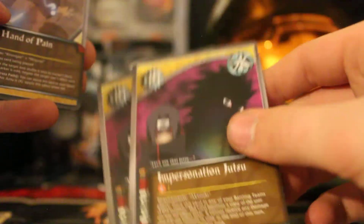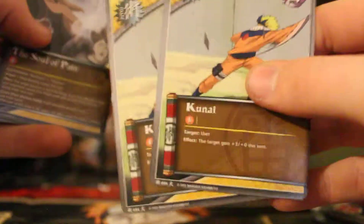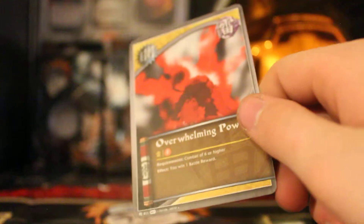Now on to Jutsu — the last and final part of this deck profile. Two The Things of Pain. Two Impersonation Jutsu. Two The Hand of Pain. Two Kunai. One Soul of Pain. And Overwhelming Power.